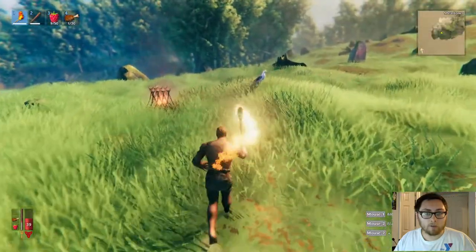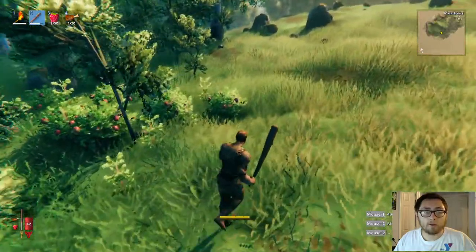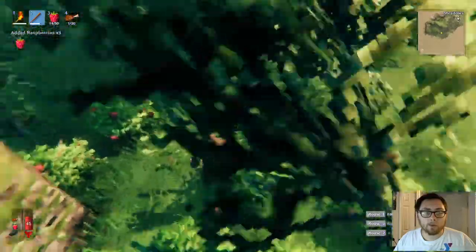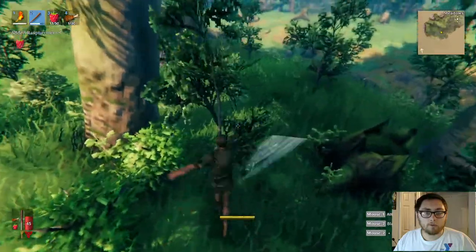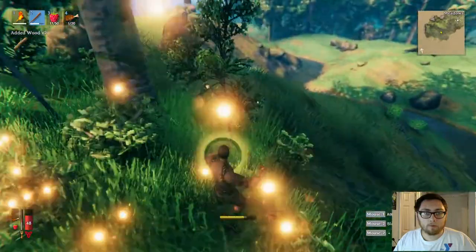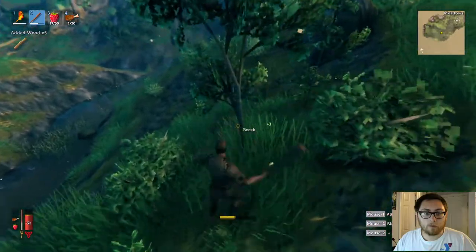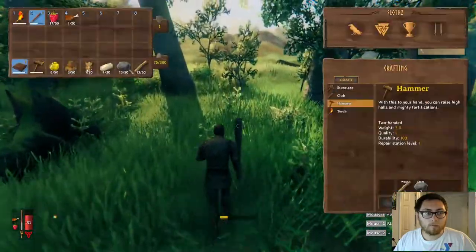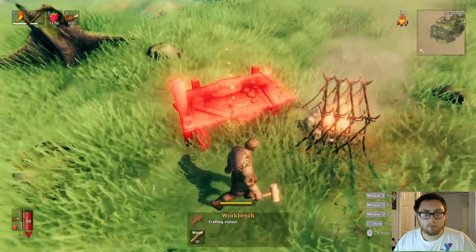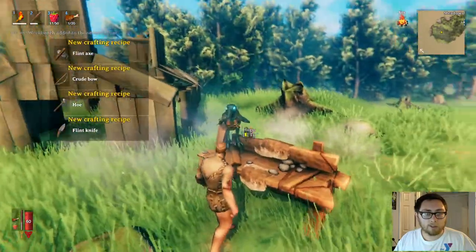I need ten wood for the workstation. You'll see birds and they have feathers on them — feathers are used for arrows. I know about the workbench.